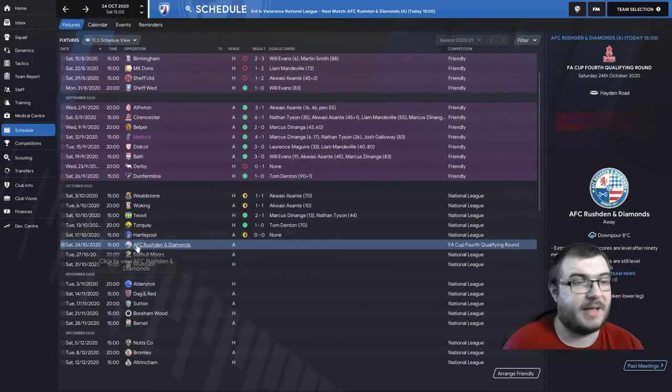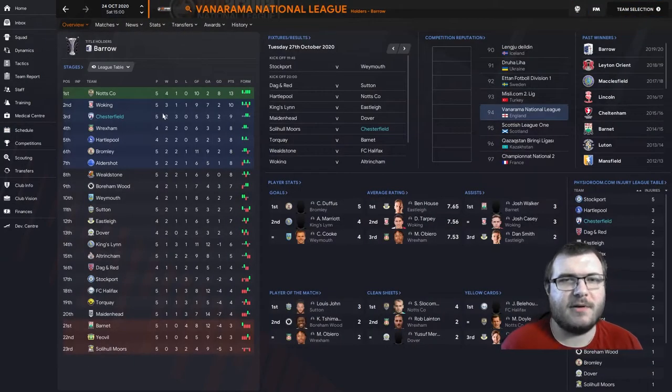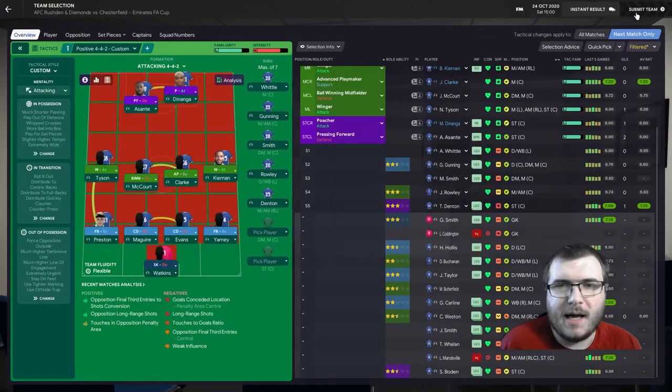We've been drawn against AFC Rushing Diamonds in the FA Cup. League-wise we're currently sat in third place with four points, behind Notts County already. Wrexham and Hartley Paul also have games in hand. It's early in the season, it's tight, but we do have an FA Cup game coming up.